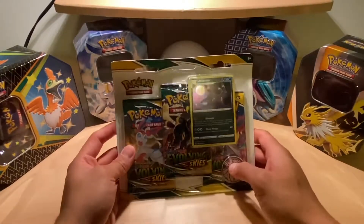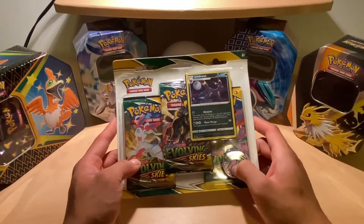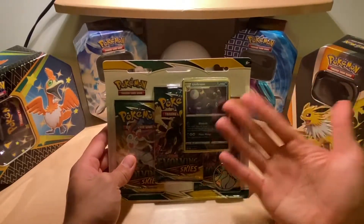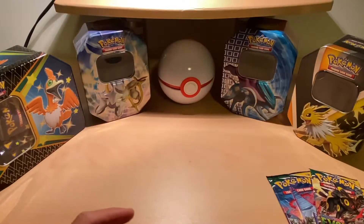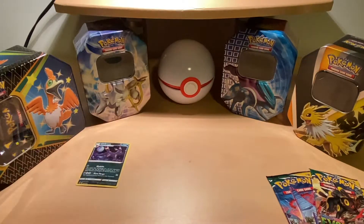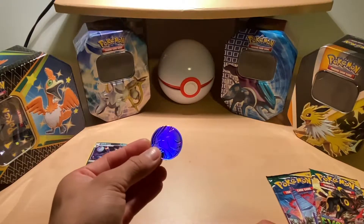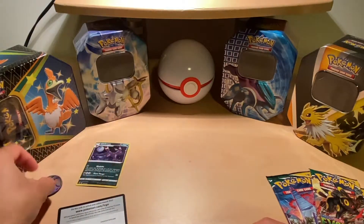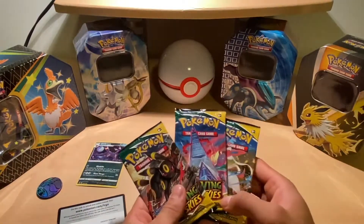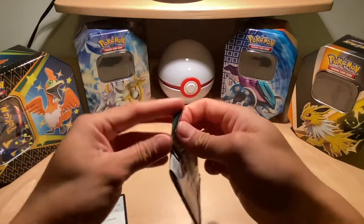Alright, what's up guys, welcome to a new video. Today we'll be opening a three-pack blister from Pokemon Evolving Skies. Here we have the Umbreon one, so from this you get a holo Umbreon, a code card, and a Suicune coin. Then you get your standard three Evolving Skies packs and here we go.